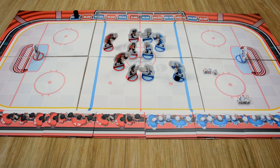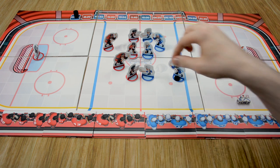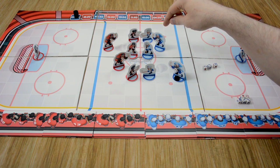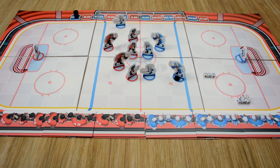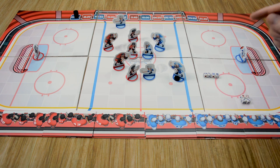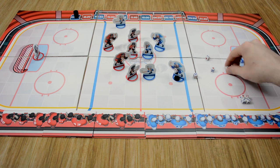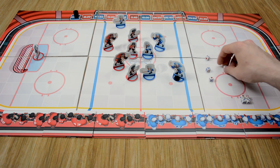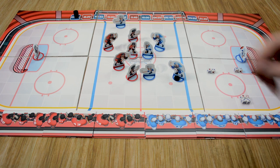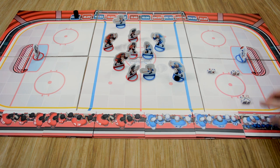Let's push our luck and do another action. We'll add another die to our pool and perform another move action. We roll — no failures, so we can perform our move action. Let's move our winger up two spaces. Then we do another move action, adding yet another die. We roll and we get one failure. We have a choice: we can spend a stamina to re-roll all of the dice except for successes — since we have two successes, we don't re-roll those — or we can accept the results, which would end our turn but we'd complete the move action. Let's spend that stamina and see if we can get a better result.